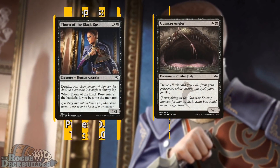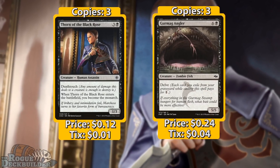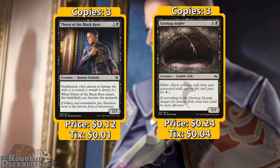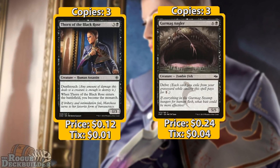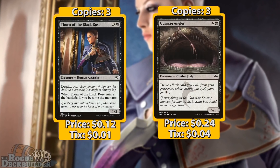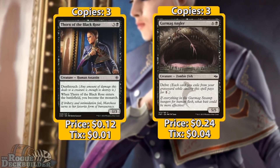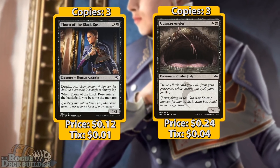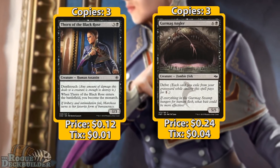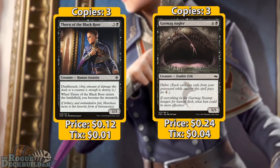We have three Thorn of the Black Rose. Four mana for a 1/3 deathtouch isn't stellar in this format, but making us the Monarch is really good, especially since we have a lot of removal spells to keep opponents from becoming the Monarch, so we gain incremental card advantage. To round out our creatures, we have three Gurmag Anglers — we're playing a bunch of spells and expect our creatures to die, so we might as well turn those cards in the bin into a large 5/5.